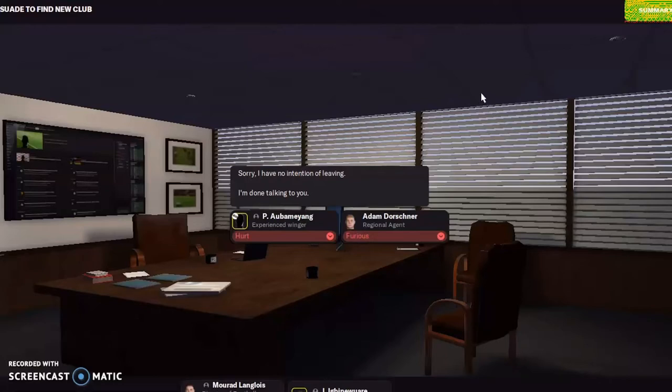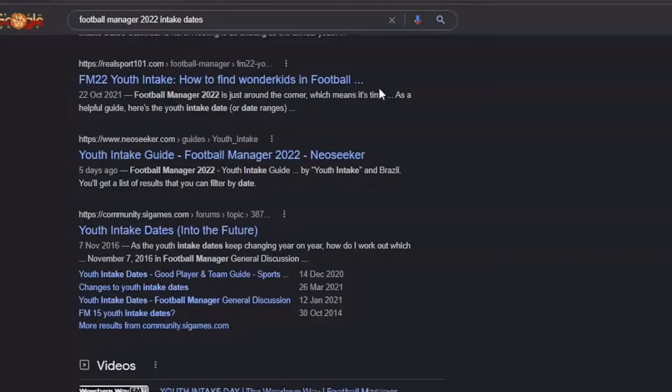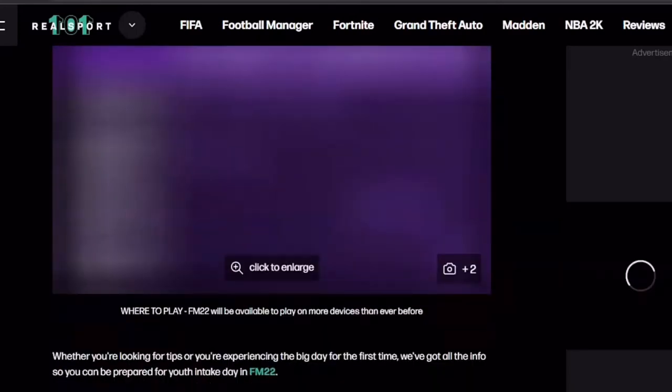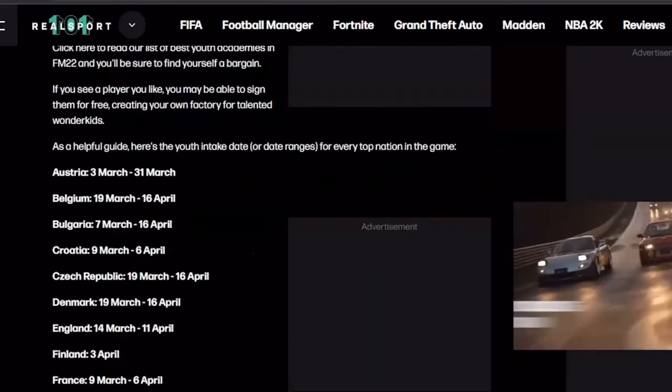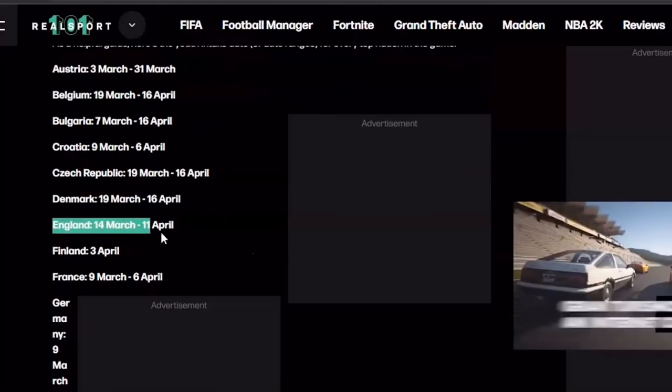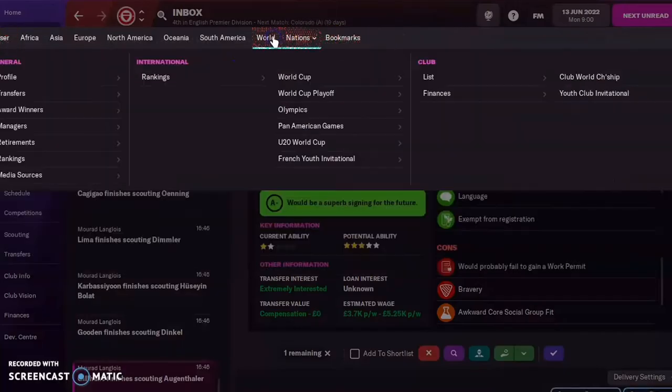Here's how to get the best youth players from other teams, because I'm tired of getting awful youth intakes with the best youth facilities. You want to search up FM22 youth intake dates and go to the league you want, which for me is England. I've already gone past that date in my save, but I'll show you how to do it anyway — go to world transfers, then youth intake.